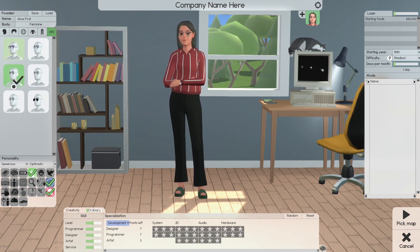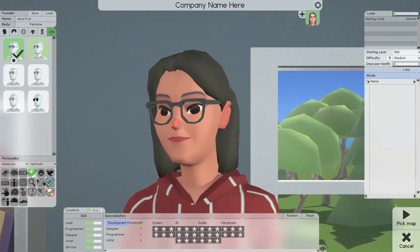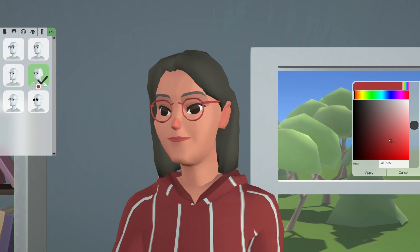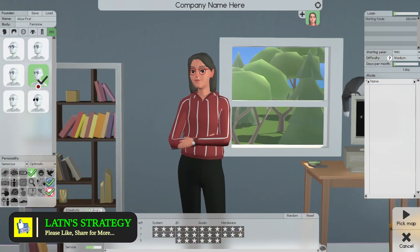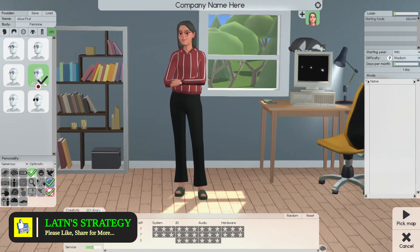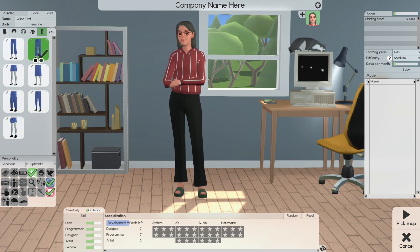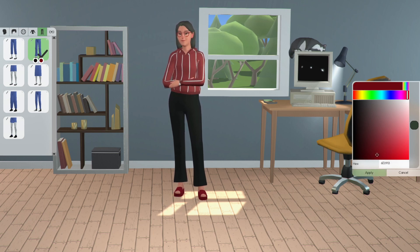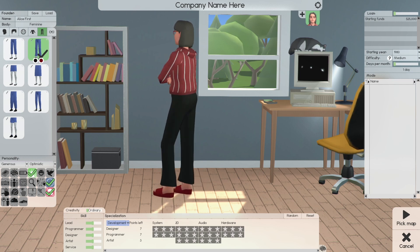And even the eyeglasses — you can select the frame color to go with what you're wearing. You can select the frame color and customize the look.